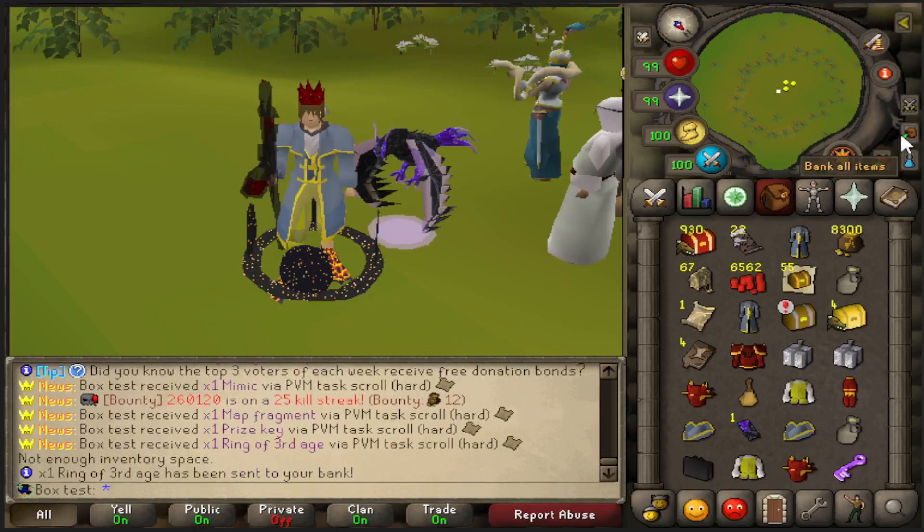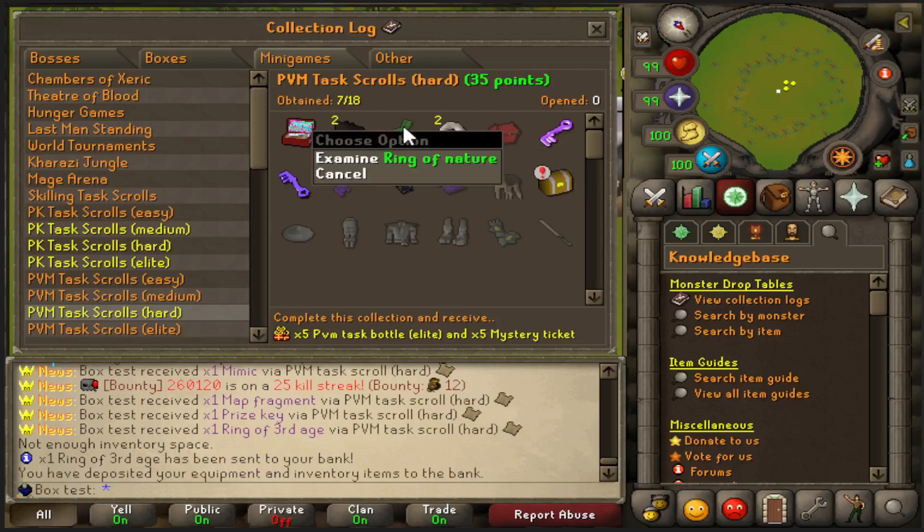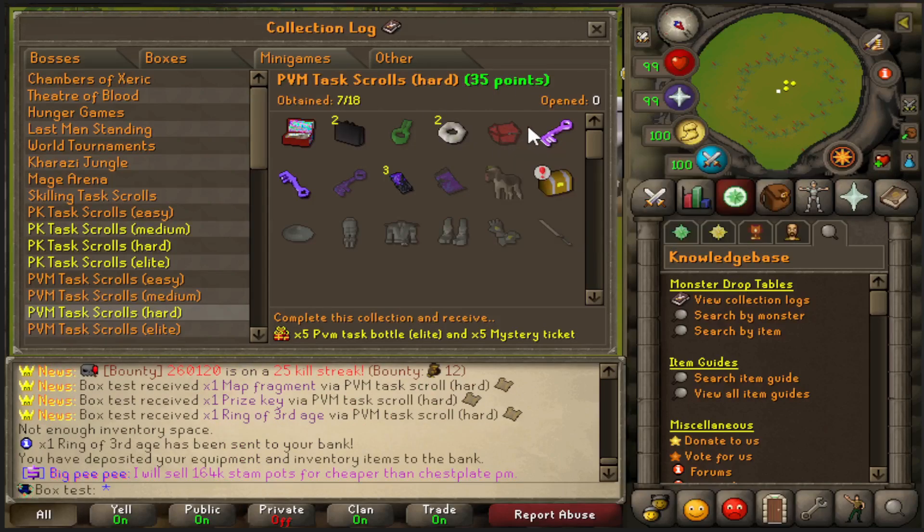That's 7 out of 18 on the log, baby. We just need the ring of nature, which I haven't seen in game yet actually, a blood chest, bloodhound, mystery ticket, grand prize key, and all this stuff right here.